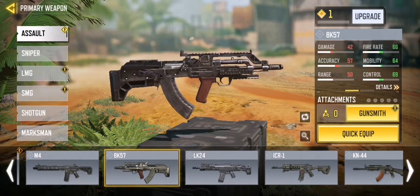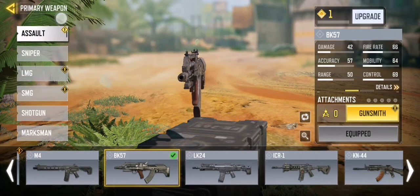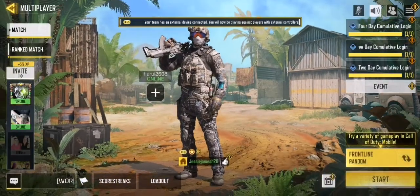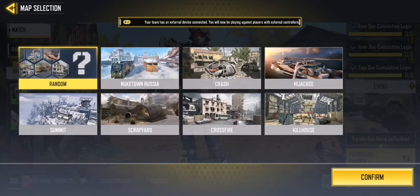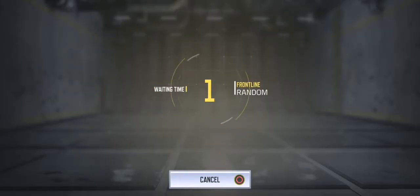We are on the BK-57 — there's not much I can upgrade on this, so I'm just going to quick equip it. There's not much I can do. We're going to play some games. Before I do that I need to check settings quickly, because I randomised maps — just random. Alright, let's test this game out for this gun at least. I don't have a scope for this thing yet, so I'm going to play without a scope — it's fine.